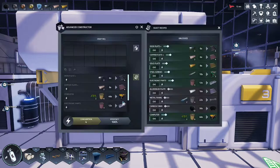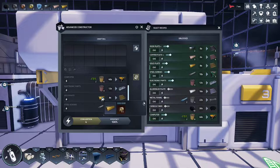Enter the constructor, place gold bars into the crafting bin, and ensure you have the gold plate recipe.